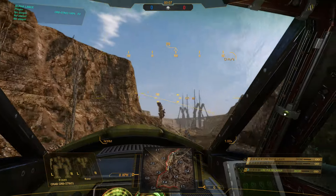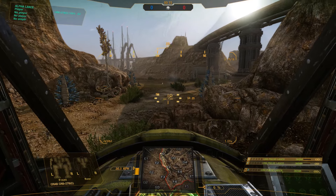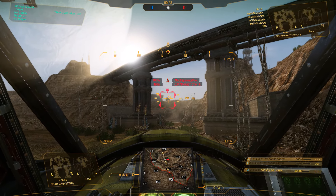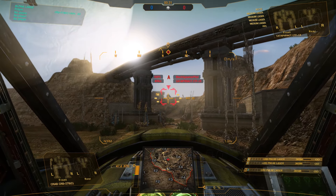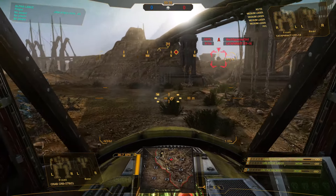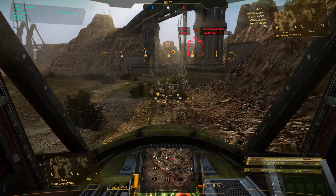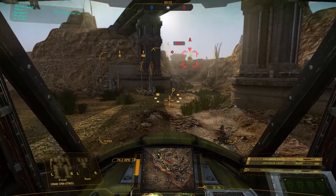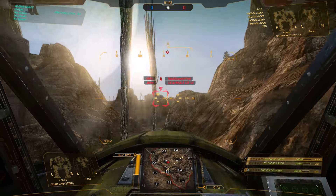In the upper left corner, you have your Lance info. In the upper right, you will actually have target info when you have a target. You can see that's a Cataphract 1X — you can see what weapons he has and the fact that he is completely untouched. Bottom left, you have your information which shows you how your armor is doing. The left arm on this mech apparently has absolutely no armor. In the bottom center, you have your mini-map — very important to keep track of because it'll show you where enemies are, where your allies are, and what's going on. Obviously, somebody has to have the enemy targeted or in their line of sight for you to see it on the mini-map.